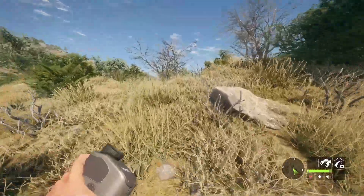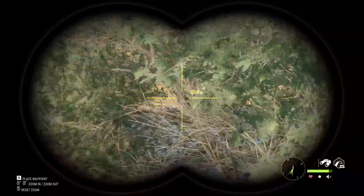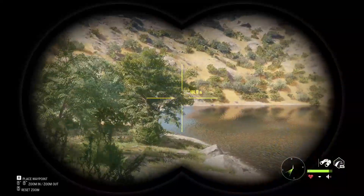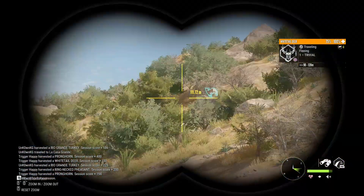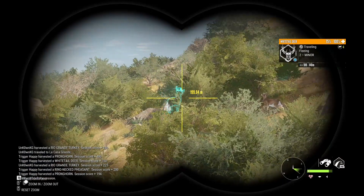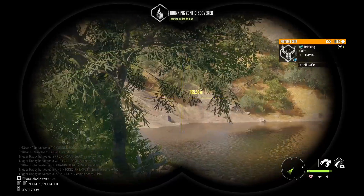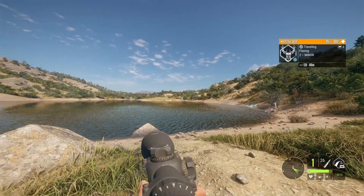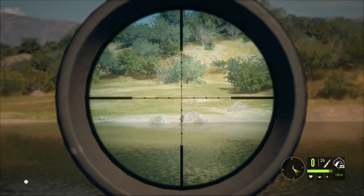We just spooked some whitetail out of this lake — going to try and spot one as they flee. Didn't even get a warning call. If we come across a big track from the herd we'll track them. There's a female right here — and another female, and a small male, nothing too crazy. There's another zone across the lake. Let's take a shot at that male right there — dropped him, perfect.